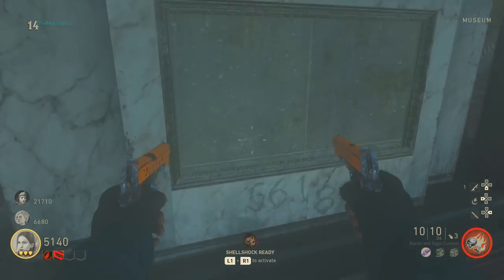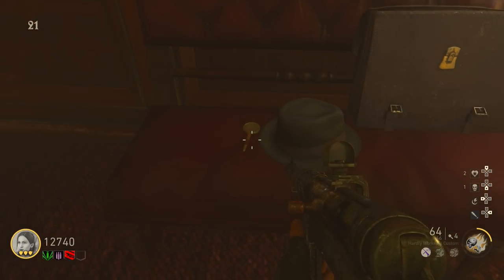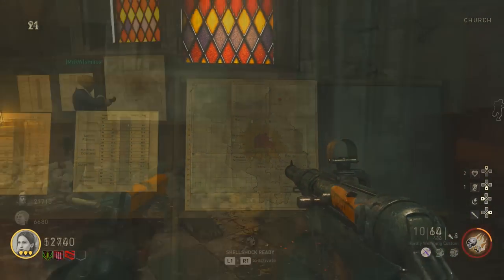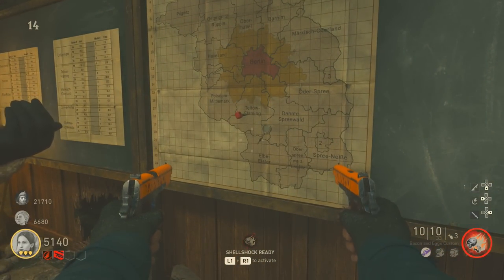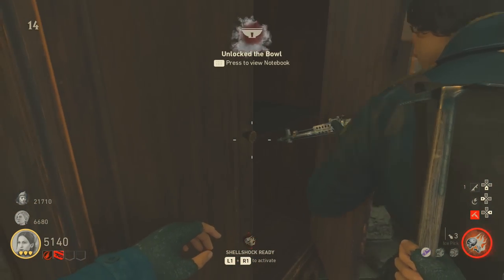Once you know your Morse code numbers, go collect the magnifying glass from the seats inside the theater. Then make your way down to the church area where you'll see the magnifying glass on a map. Move it to the exact X and Y coordinates given by the Morse code. Once done correctly, a door on this dresser will open revealing a gold bowl inside.